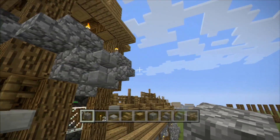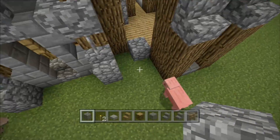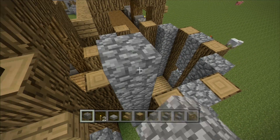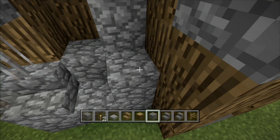Two blocks on either side with a stair on top of those. I'll let you fill that one up so that way they got it. And any time that you guys want, you guys can have the perspectives.